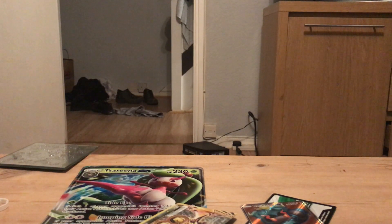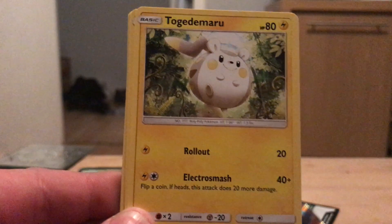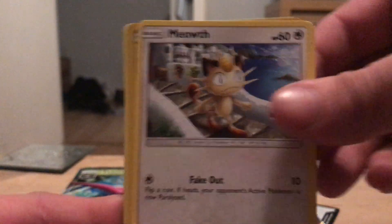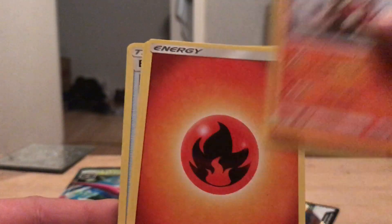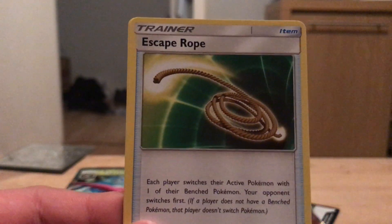Last pack — we have a Cutiefly, a Jangmo-o, Togademaru, Wimpod, Meowth, a reverse Alolan Raticate which is a rare, a Turtonator, Fire Energy, Escape Rope, and Buffalon.